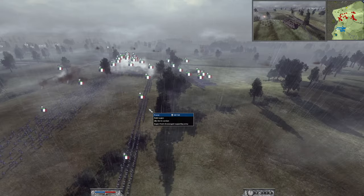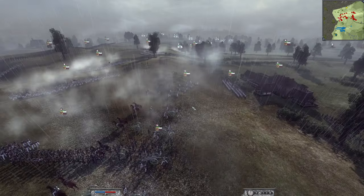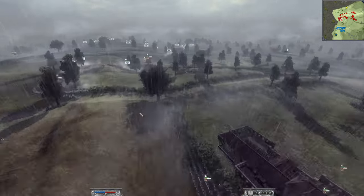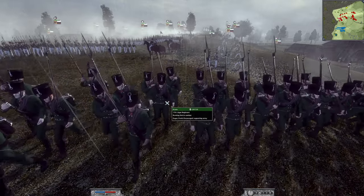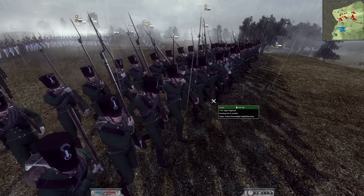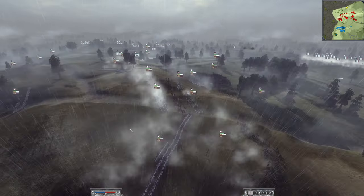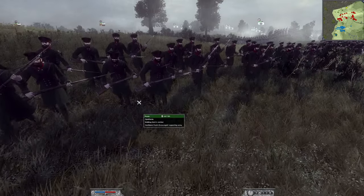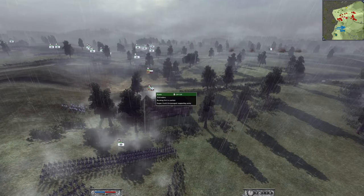Now let's look at our opponents, the Russian Empire. He's brought a very elite army — two 12-pounder foot artillery ready to get that canister shot into us, the 17th Jaeger regiment (one light unit in green uniforms), and four of the Old Paneshi militia regiment. They look like hard tough men with those beards. He's also brought one standard grenadier unit.